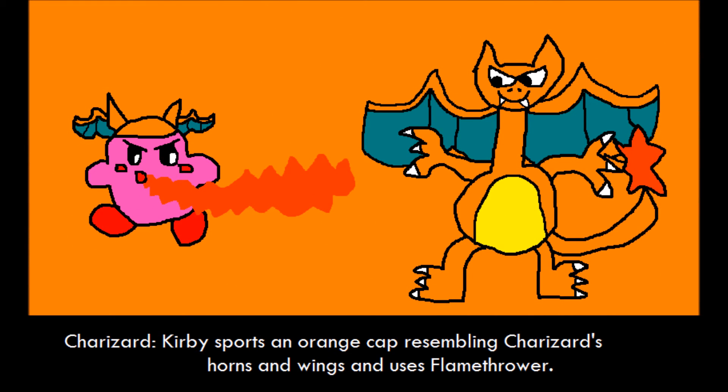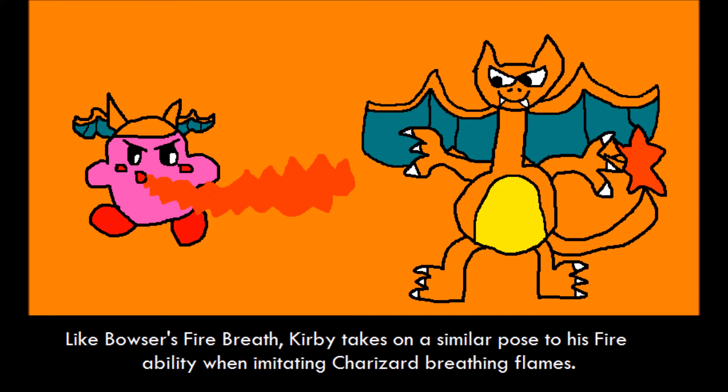Charizard. Kirby sports an orange cap resembling Charizard's horns and wings, and uses Flamethrower. Like Bowser's Fire Breath, Kirby takes on a similar pose to his Fire ability when imitating Charizard breathing flames.